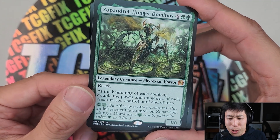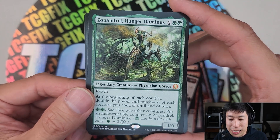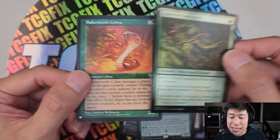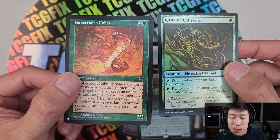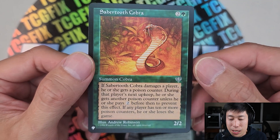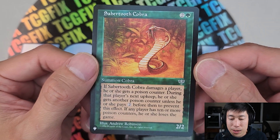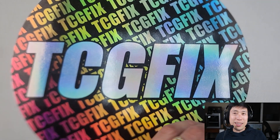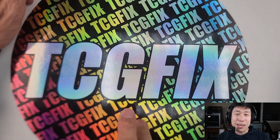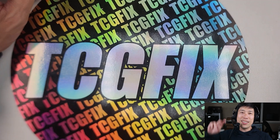Ooh, okay! Zipendril, the Hunger Dominus. We've gotten a lot of Dominuses tonight. And the Sabertooth Cobra — I wonder if this is worth anything — from Mirage. Thank you, Davi. Before you leave, make sure to like, share, and subscribe. Check out my website, TCGFix, to sponsor your own boxes. I'll see you guys on the next video. Bye!